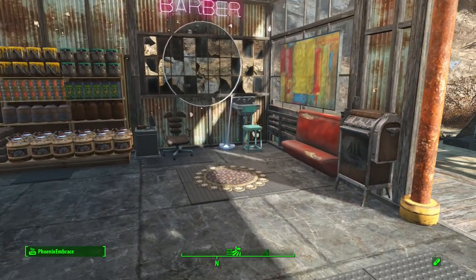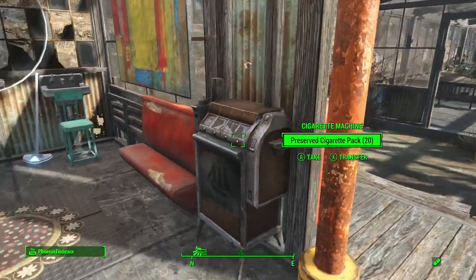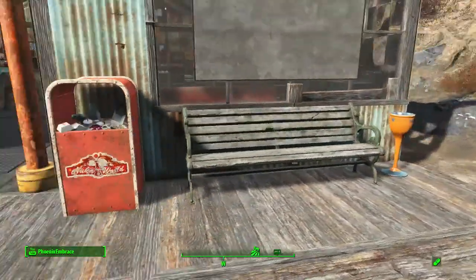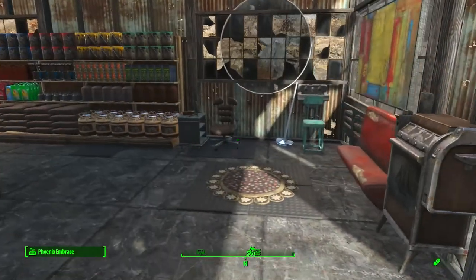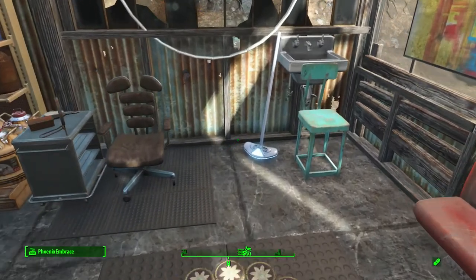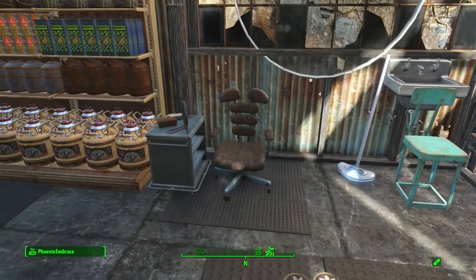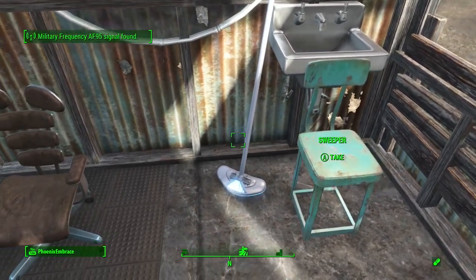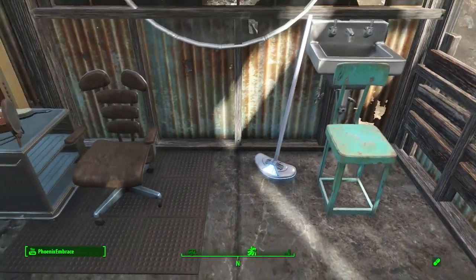Over here is a little barber — it's nothing fancy, just something very simple. Just outside there's a little place to smoke, which kind of makes sense to put there. And there's the sweeper from the Institute — I didn't have any of those, so that's an example of something I had to use the cheat terminal to get.